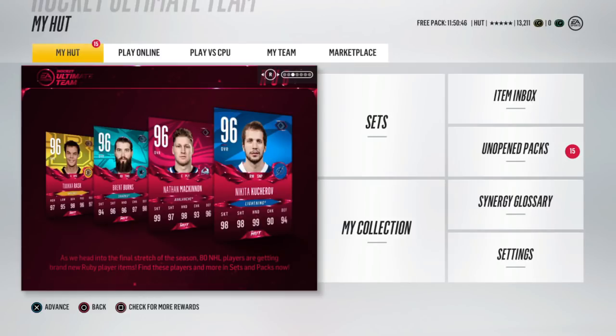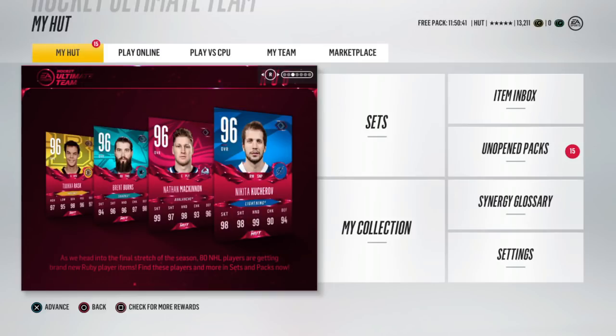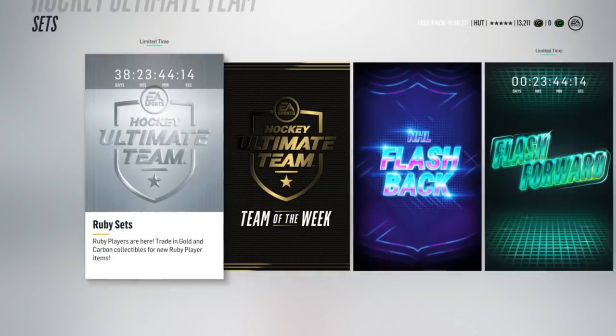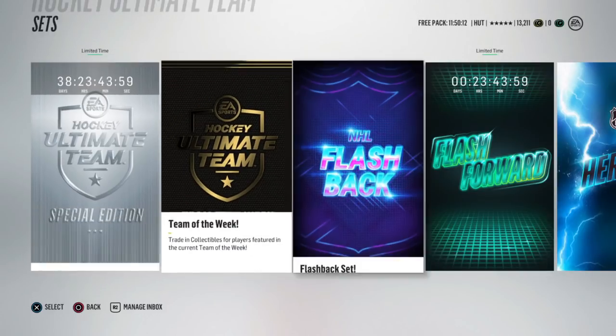As you guys can see in the background, we have these new Ruby cards. You could clearly see earlier in the video I was just buying gold collectibles - 460K down the drain. A little bit about these sets: it takes four gold collectibles and you can only complete it once a day. So basically these are an even better version of the ice cards. So it was a good idea for me to tell you guys not to do those ice cards. I think this is actually a continuation of ice cards.